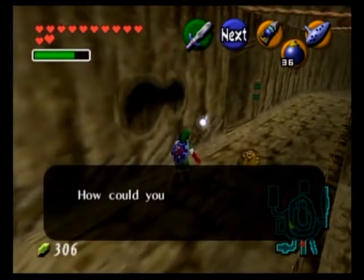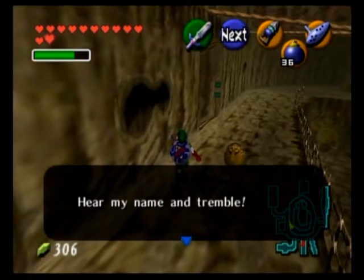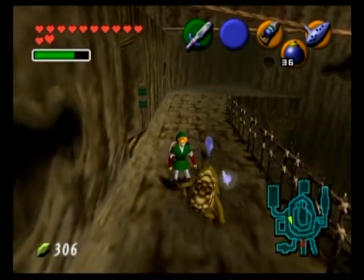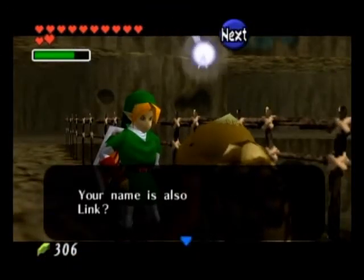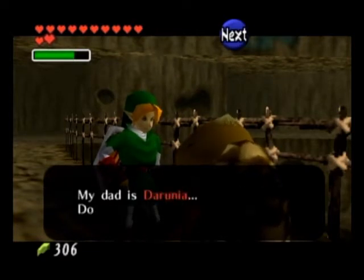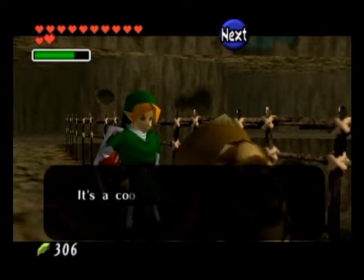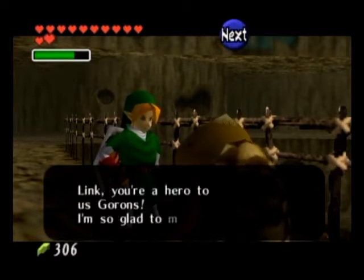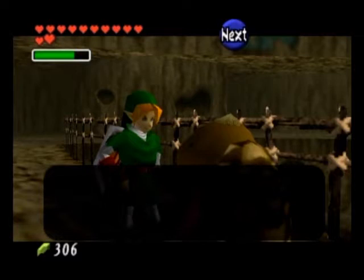The Goron here calls Link the 'Hero of the Gorons.' Apparently, Darunia named his son after you. Here's a fun fact: if you named Link 'Bob' or 'George,' the Goron here will also be known as Bob or George — you get the idea. This little guy is explaining that Darunia has gone to the Fire Temple because Ganondorf has pretty much kidnapped all the Gorons and placed them there.